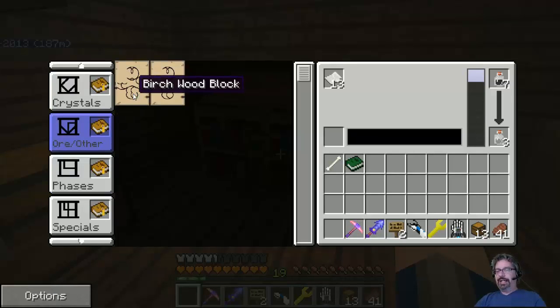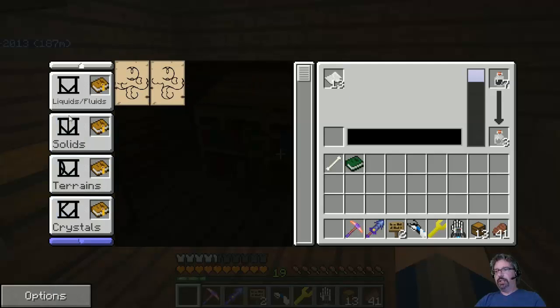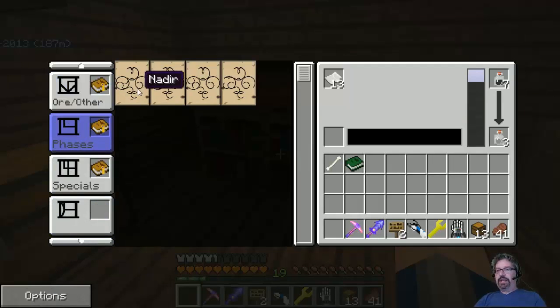This is like the liquids and solids but it should have been wood. Phases are phases — Nadir, I think, is like sunset or midnight, something like that. And then setting is a way to apply certain modifiers that I have yet to actually learn about.